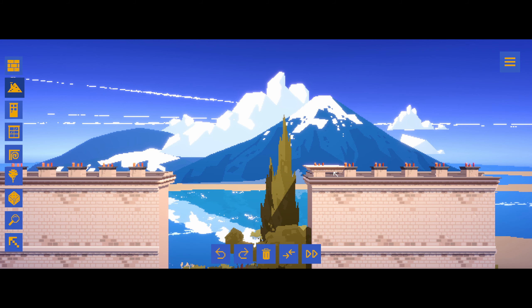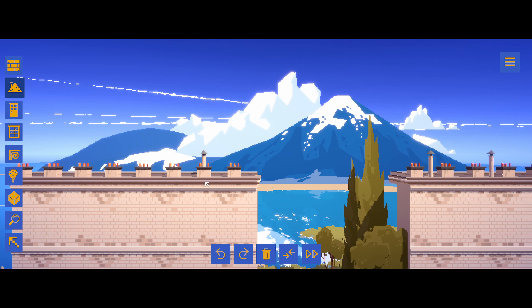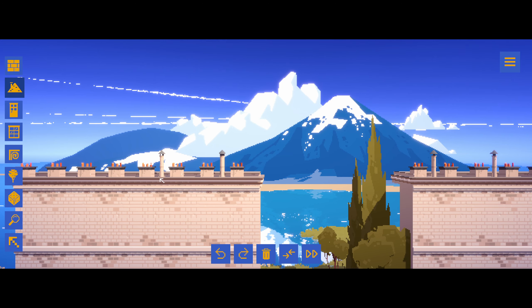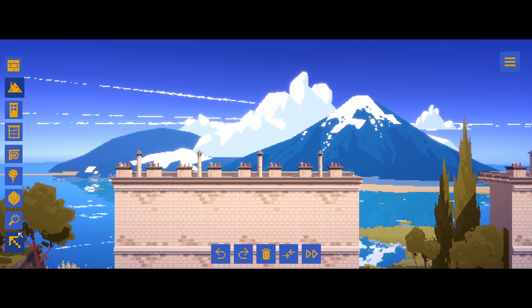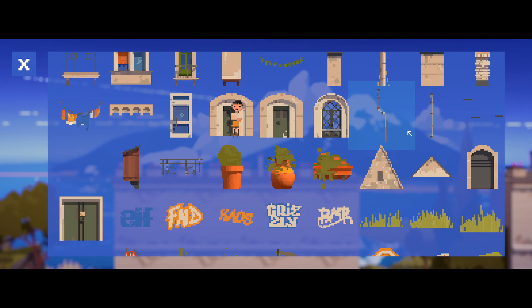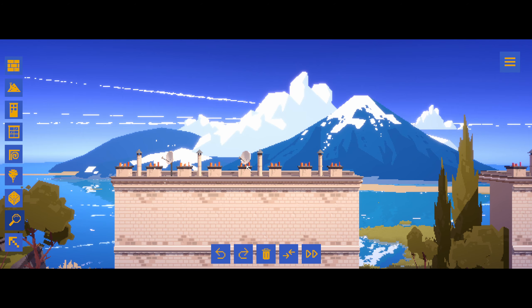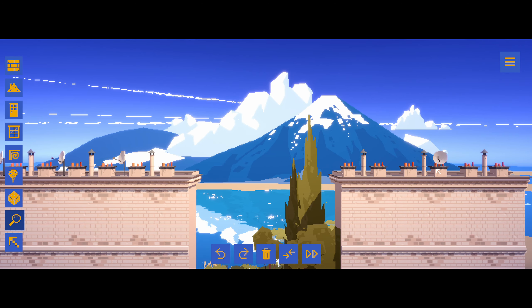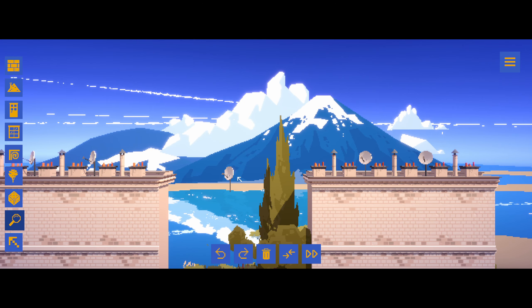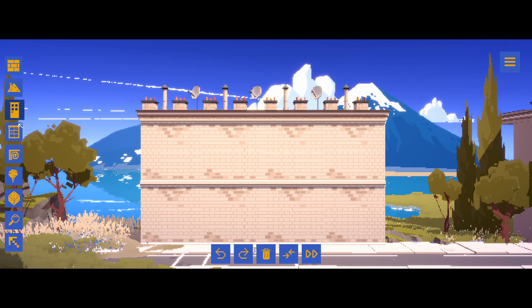There are some other things we can add up here as well — let's add that to break it up a little bit and make it look more like a rooftop. We can put some satellite dishes in as well. As you can see, you get quite a realistic looking building just by having sort of clutter. It's a shame this isn't in some other builders — I really like the idea.